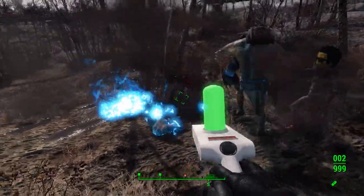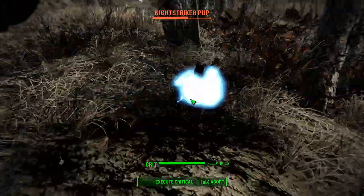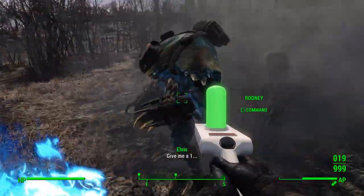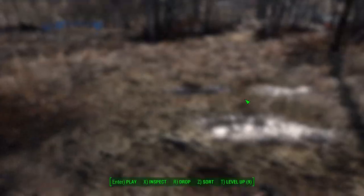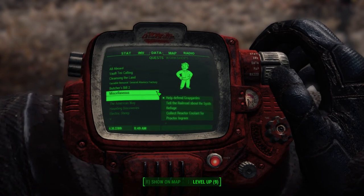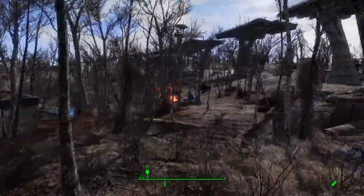Of course, we are getting attacked. I hear bugs. We should be good now. And of course I've got two map markers, which means most likely — yep — Grey Garden's under attack. Hearing gunfire. It looks like it's coming from over there.